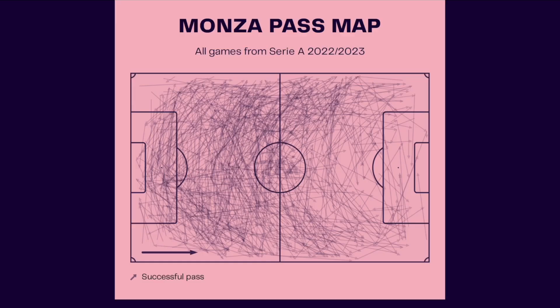When looking at Monza's pass map under their new manager, it is clear they like to build out from the back. Their work in the first few phases of possession is crucial to how they will play next. The bulk of their passes are concentrated in their own half, and as they progress forward, they become much more direct.